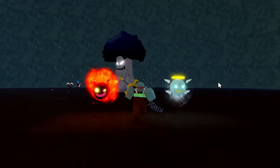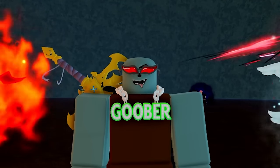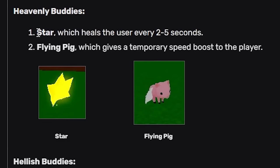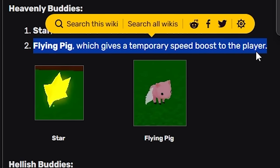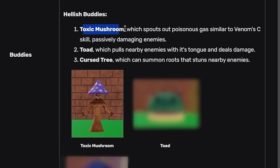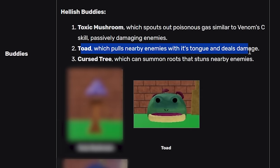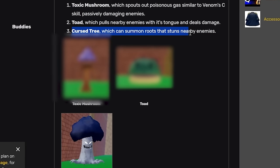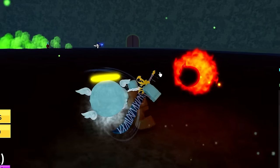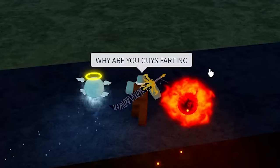Let me check the wiki because I realized that the cursed spirits do damage, but what do the light spirits do? The star heals you every two to five seconds and the pig gives you a temporary speed boost. The mushroom sprouts out poisonous gas. The toad pulls players in with its tongue and pretty much eats them. And then the cursed tree summons roots that stuns nearby enemies. Yo, this fruit's actually crazy — this fruit's actually really cool.